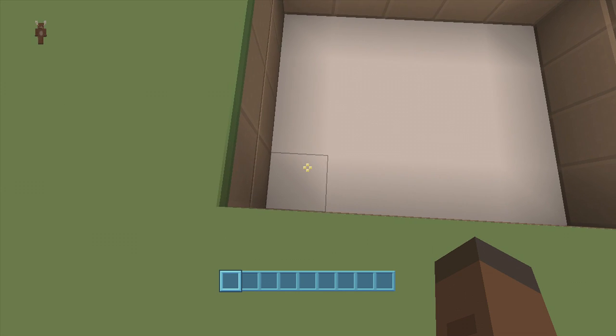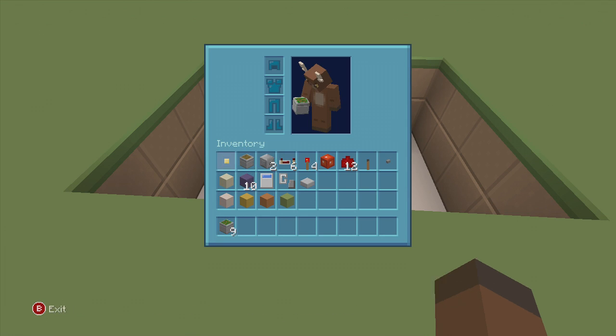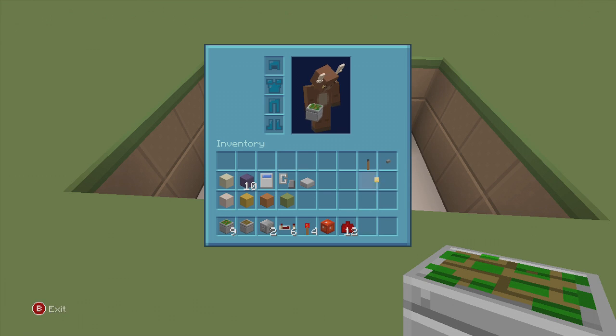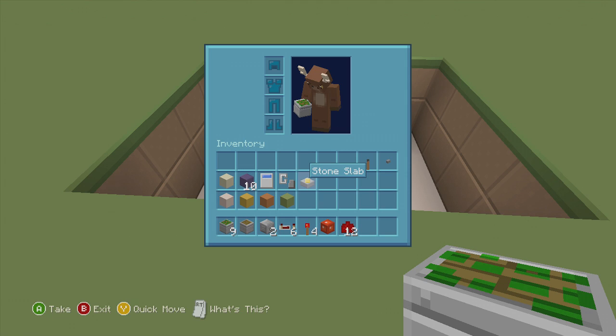For this build we're going to need a 5 by 4 spacing and we'll also have to dig down two. We'll need: 9 sticky pistons, 1 piston, 2 dispensers, 6 redstone repeaters, 4 redstone torches, 1 redstone block, 12 redstone dust, a lever, a button, 1 sand block, at least 10 obsidian blocks (or 14 for a full portal frame), a water bucket, a flint and steel, and a slab, plus blocks of your choice for walling and placing redstone on.